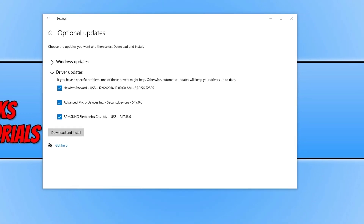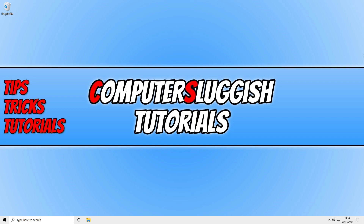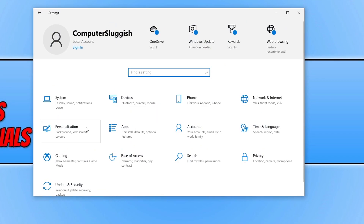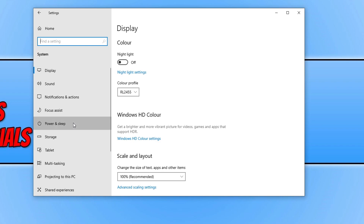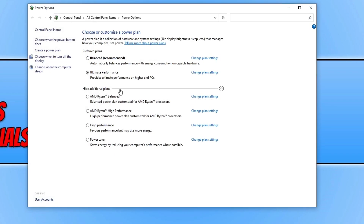Once you've updated all the drivers, we can now move on to ensuring you are using the best power mode in Windows. Right click on the start menu icon and select Settings, then System, then Power and Sleep. Find Related Settings and click on Additional Power Settings. You now need to select the High Performance power plan. I also have an Ultimate Performance power plan — I'll pop a link in the description to a guide on how to set that up, which is actually better than High Performance. Use High Performance at minimum, as this will make a massive difference when playing Call of Duty Vanguard.